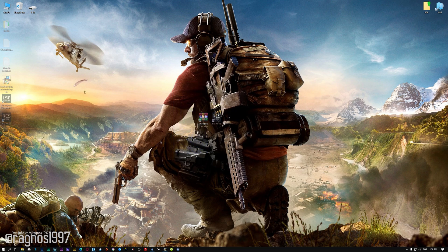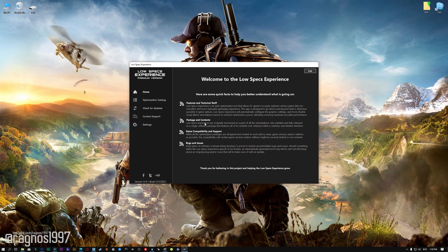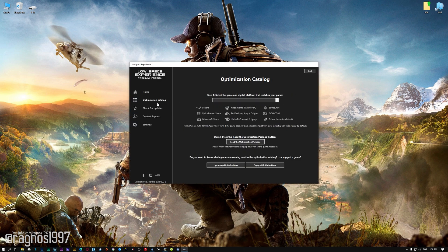Once it's done, start it from the newly created Desktop shortcut and select the optimization catalog. From the top of the menu, select the applicable digital platform, and then select Tom Clancy's Ghost Recon Wildlands from this drop-down menu. Once that is done, press load the optimization package.